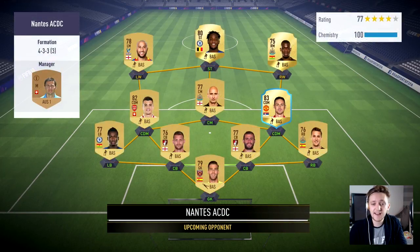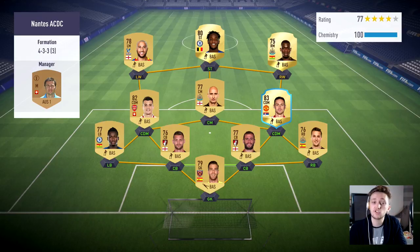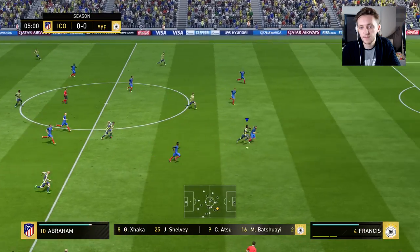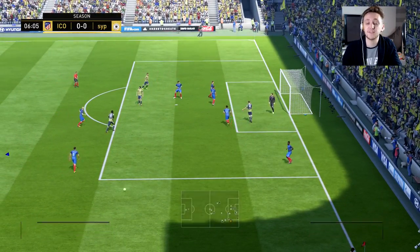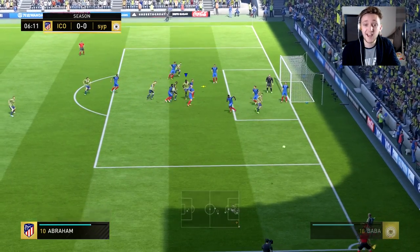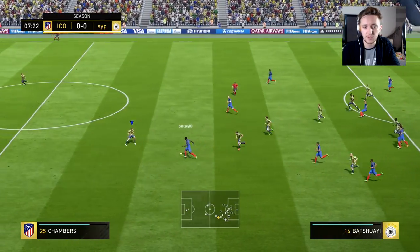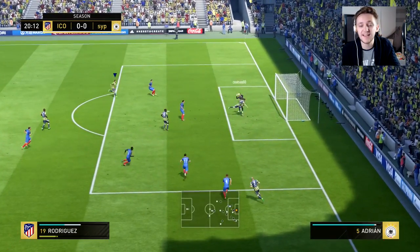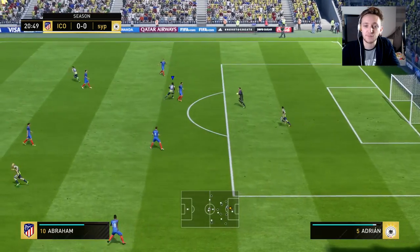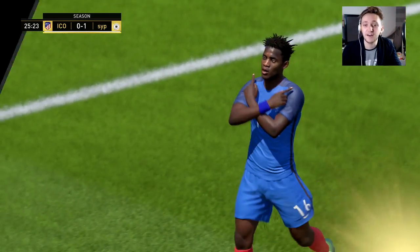Game three: we're up against Nantes ACDC, with a similar-level team — loan Matic, mostly non-rare gold, plus Batshuayi and Atsu, and Xhaka who apparently is non-rare this year. Krychowiak gets the ball and tries to find Abraham who gets through, but cuts it back — the keeper gets down quickly. Robin takes the corner, Abraham in the middle, keeper saves again. Krychowiak completely gives it away on his debut. Robin comes away but can't use his right foot at all despite his 88 rating.